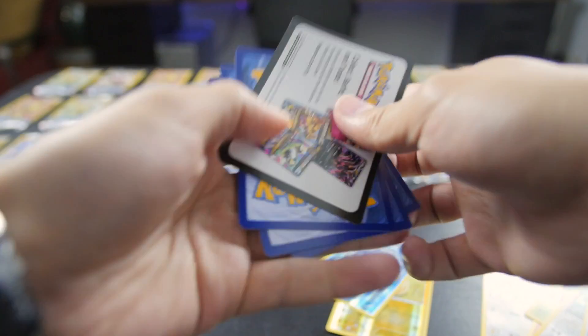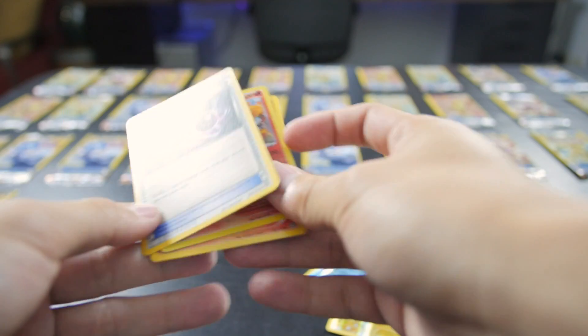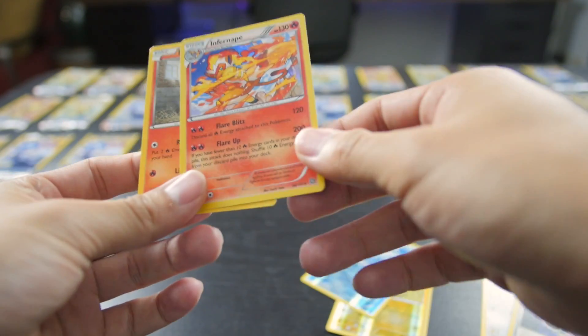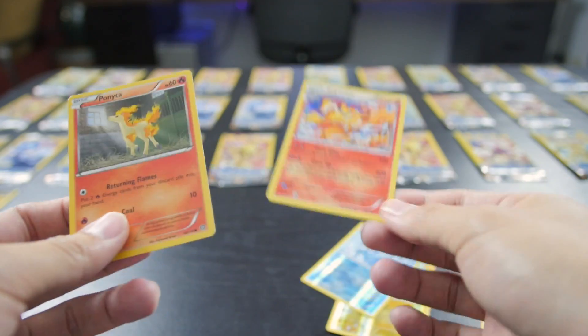I've heard that these have a lot of reverse holos in them. We actually already have this, but I actually need this too - Special Charge. Very nice. And holo Infernape. So we at least got one holo. Pretty good start.